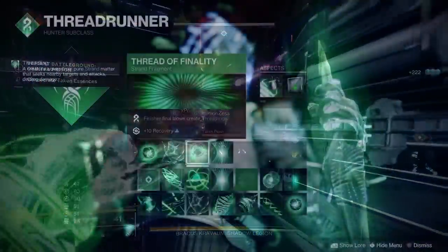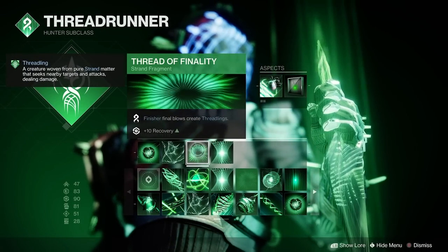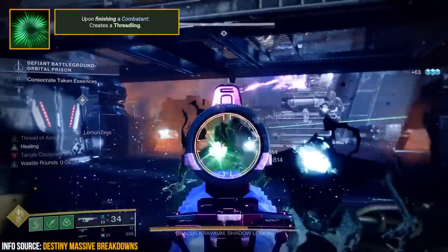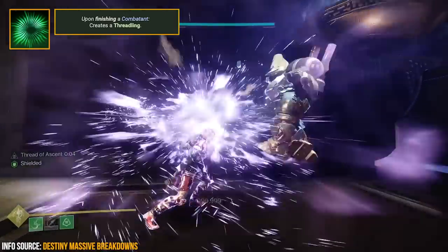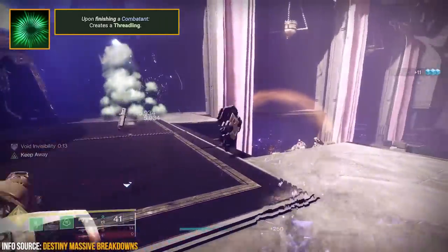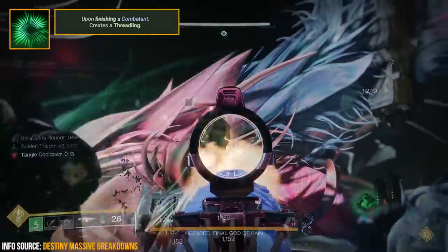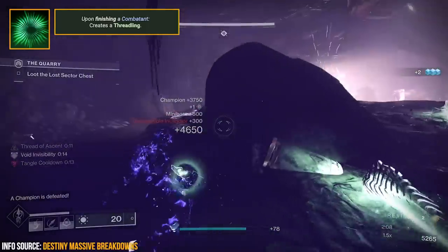The next fragment is Thread of Finality. Since we're using Assassin's Cowl, any time we finish an enemy we get health regen and invisibility, and with this fragment every finish is also guaranteed to spawn a Threadling — those little Strand worms that seek out other enemies and damage them, helping with add clear. Depending on the enemy type, it determines how many Threadlings you spawn; finishing a champion spawns three Threadlings versus one when finishing a minor.